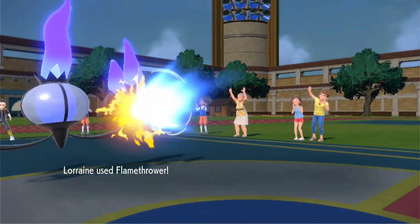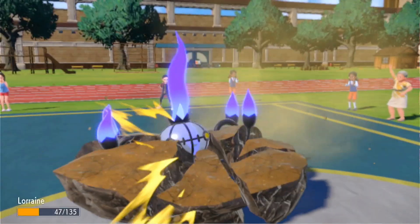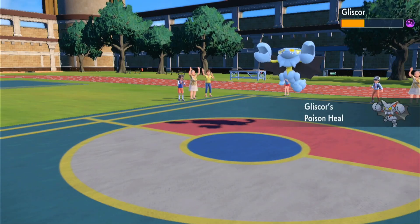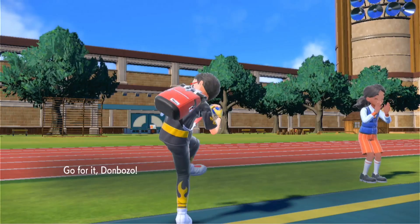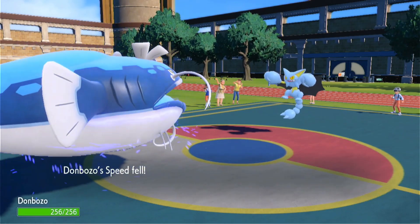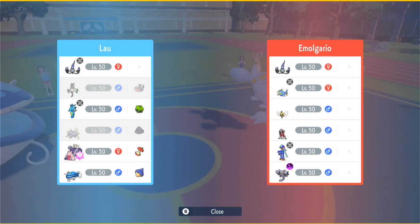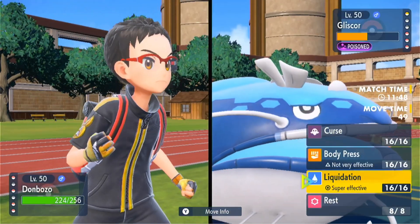Let's go into Dondozo. You're going to go Knock Off and knock off our Chesto. I don't like that, but based on the circumstance I think we have to do it. Three are gone, so it's just Rebombie, Lycanroc — well, Rebombie is actually knocked out — so it's Chandelure, Lycanroc, and Gliscor. And they all don't like Liquidation.